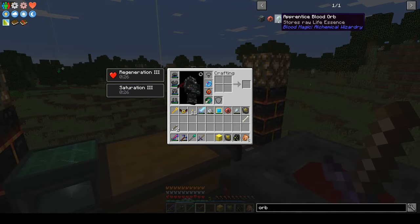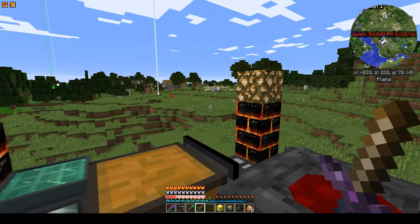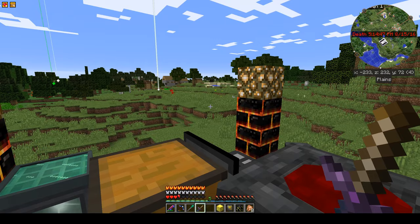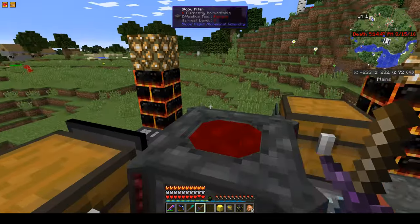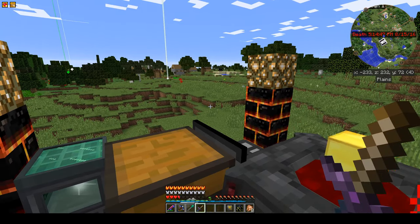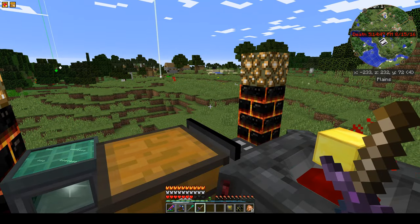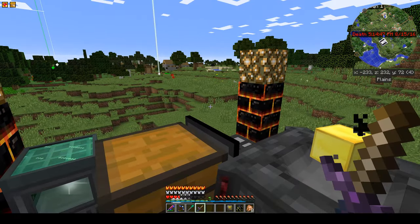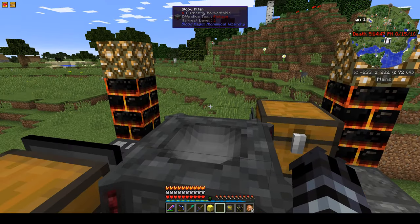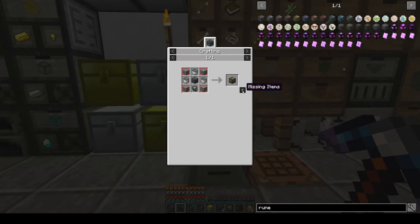I've got 10,000 LP here and I'm going to try to skip a level. Normally we'd make the runes of capacity first. I tried, but I couldn't keep up — it was sucking LP too fast since we only have a 10,000 capacity. So we're upgrading with runes of capacity. I need 16 runes and some missing stone — and there's four more, so that's our 20.